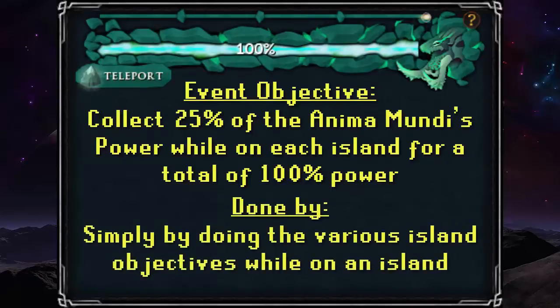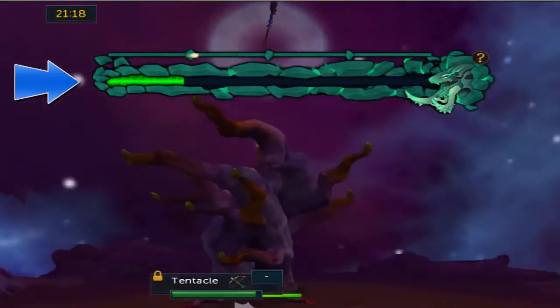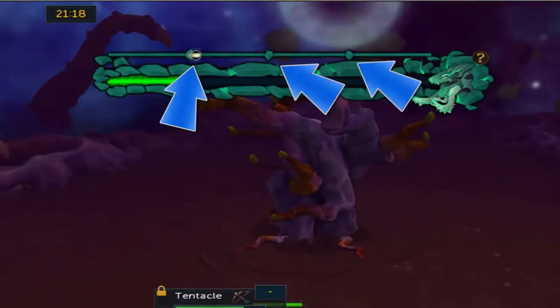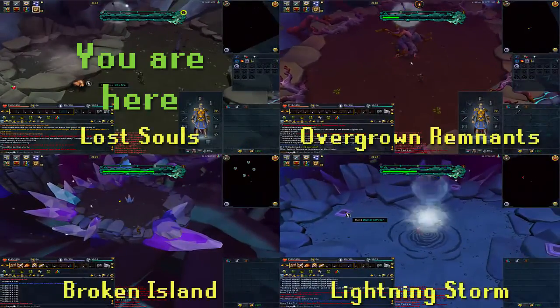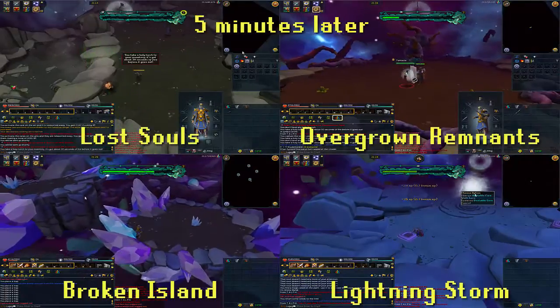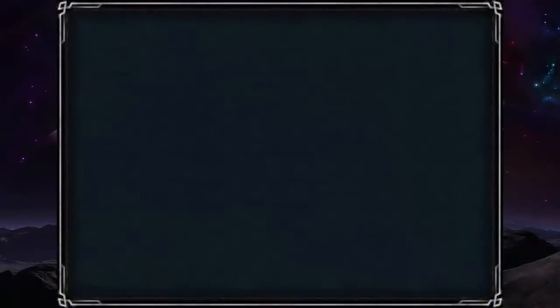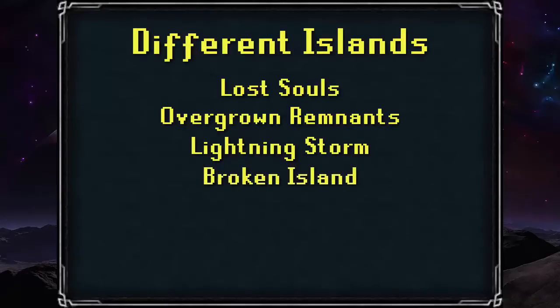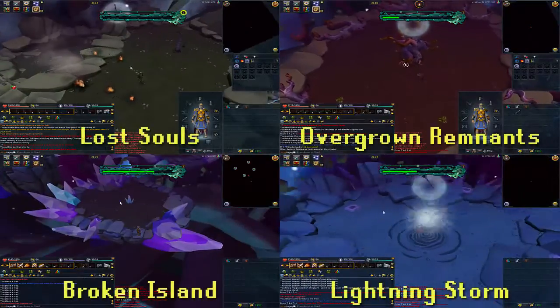You collect the Anima Mundi's power from simply participating while on that island. The updated interface shows both how much Anima Mundi power you have collected as well as your distance from Tuska's head, shown by a progression bar with a small light representing you and bumps on the bar representing the four different islands. As of this first week, there are four islands you will have to do in a random order. You will be placed on the next island after spending five minutes on your current one, until you run out of islands and are redirected onto Tuska's tusk. The four islands are Lost Souls, Overgrown Remnants, Lightning Storm, and Broken Island. On every island there is a small question mark icon you can click to remind you what to do.